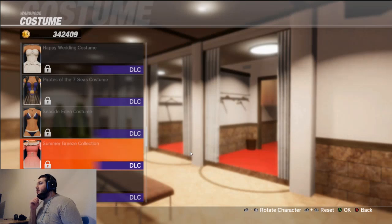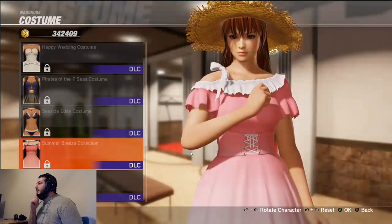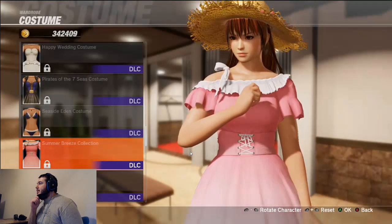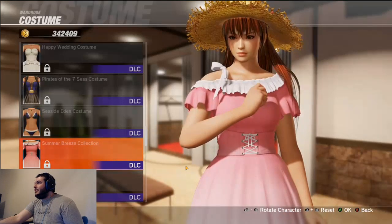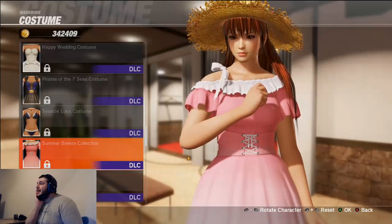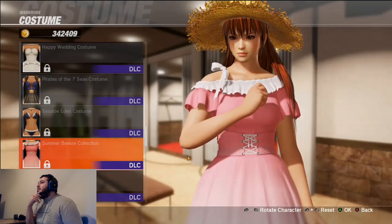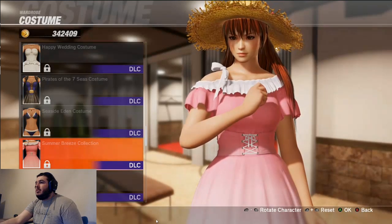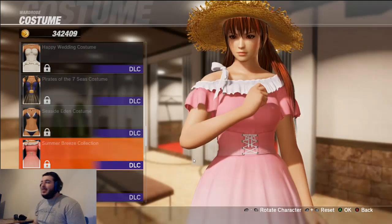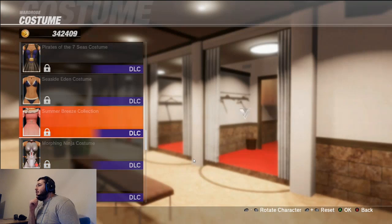Next is the Summer Breeze Collection — like the Sunday best outfit. I'm gonna give it a 6 out of 10. I don't really think pink works for her. I don't know what the point of this pack was because it came out immediately after Seaside Eden. The straw hat throws me off so hard. Kyle jokes it's for farmers. Final verdict is a 5 out of 10 — it's kind of boring.